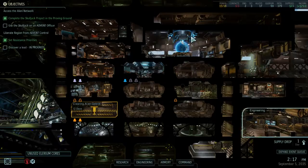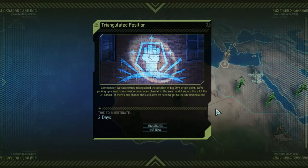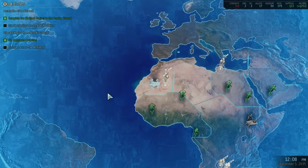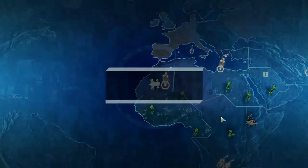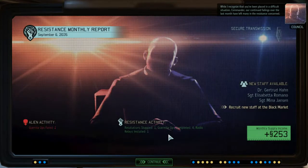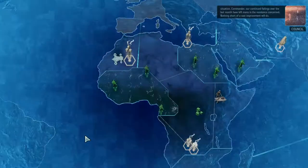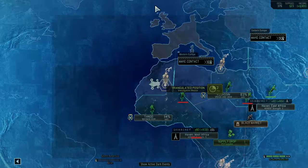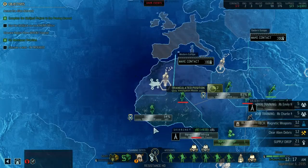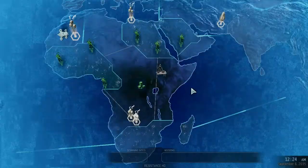So we have three scientists now, research should go a lot faster. We're gonna get a supply drop. How many of these triangulated positions are there — four now? Is that normal? Priority message coming through, Commander. While I recognize you've been placed in a difficult situation, our continued failings have left many in the resistance concerned. Nothing short of fast improvement will do. I want to reveal the dark event — Major Breakthrough. I don't know why there are so many triangulated positions, it's weird. Let's go get the supplies, it's more important.